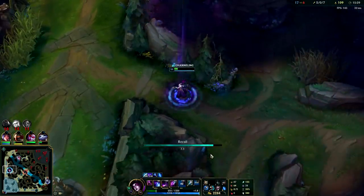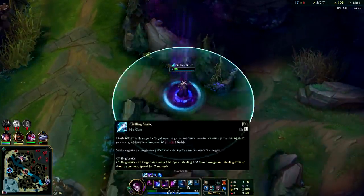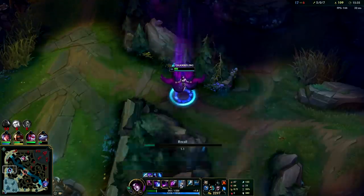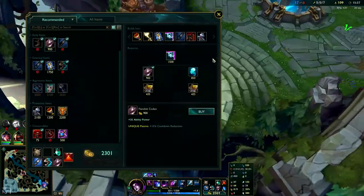As long as you ult them, the snare is free — or while they're ulted you can snare them, but it's usually better to spread out your CC if you know it's going to be hard to kill them and you need to hold them still for as long as possible. Normally you'll hit them with an auto slow, ult them, and then right as they're about to come out of the stun you'll snare them point blank range.